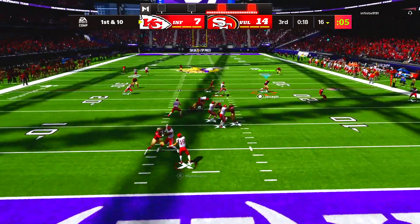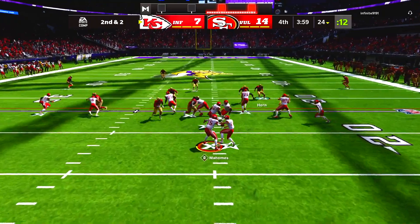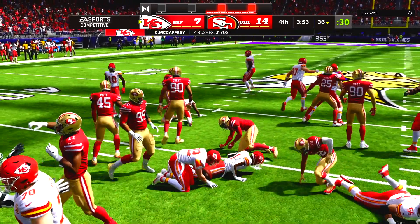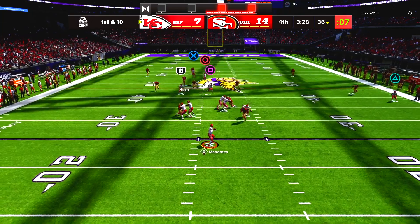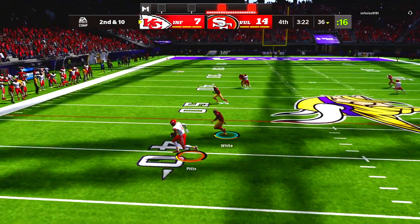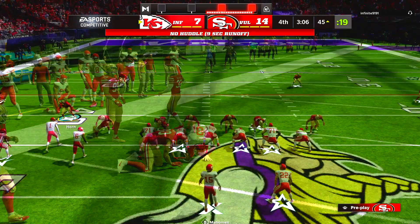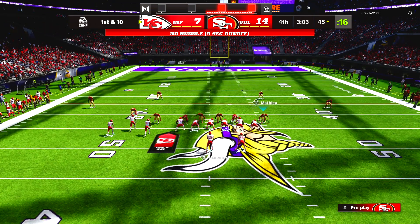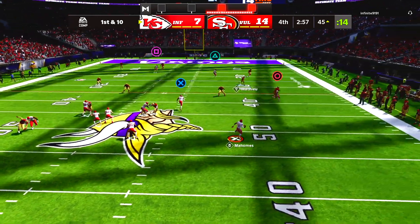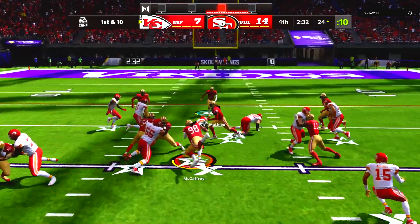My opponent muffs the kickoff and only gets it to his own 16-yard line. We start the fourth quarter with Christian McCaffrey running the ball and getting some great blocks — I came out in cover four so I was messing up my defense, giving him an easy run. Second down, Mahomes quickly underneath to Kyle Pitts — look at the speed of Kyle Pitts, man. He's actually faster than most receivers in the game on day one, I think he has 88 speed while Davante Adams has like 85.